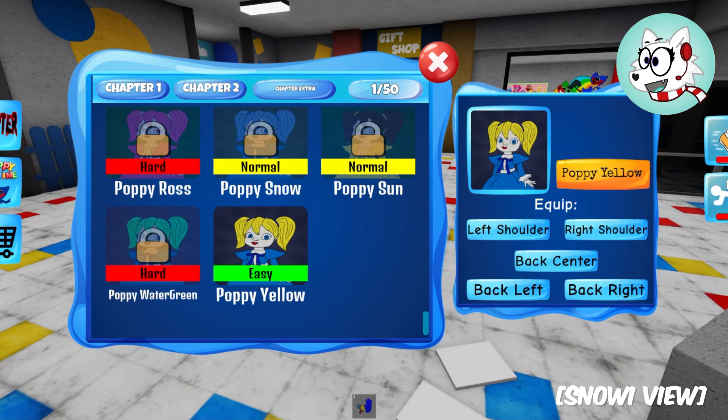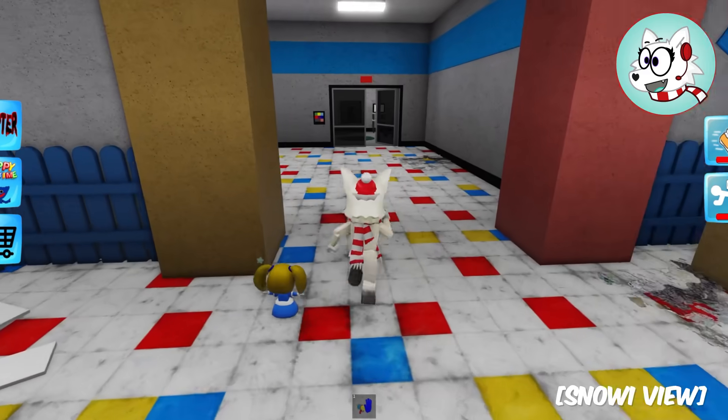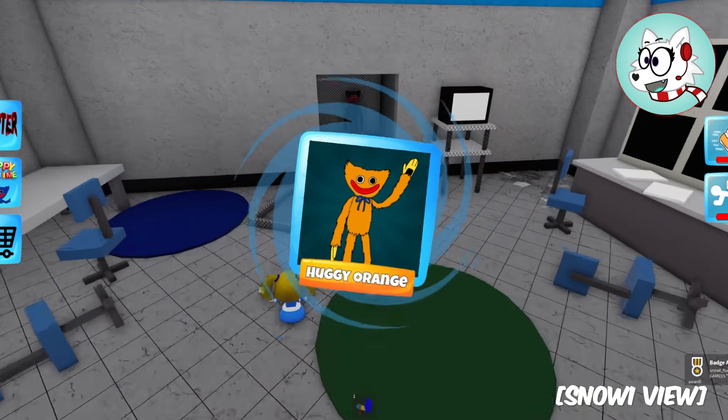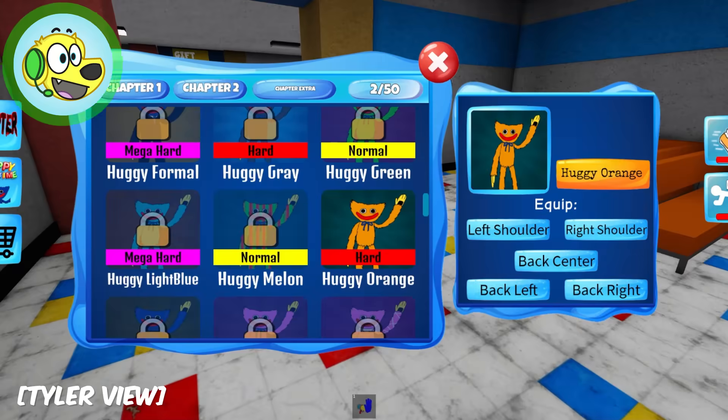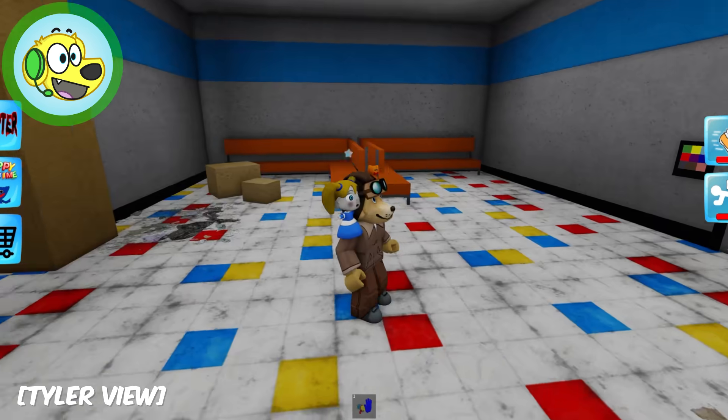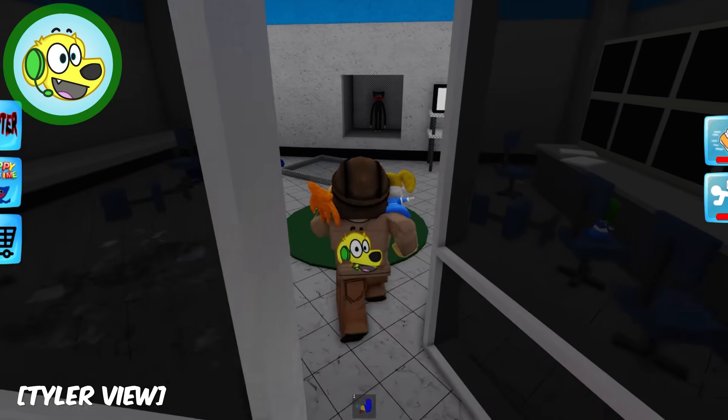I've got to try this! What's this? This is an orange Huggie! She's just going to follow me for now! I found an orange Huggie! And a dark Huggie, Tyler - I'm going to get him on my left shoulder! Hey look, Snowy, I also got a green Poppy!